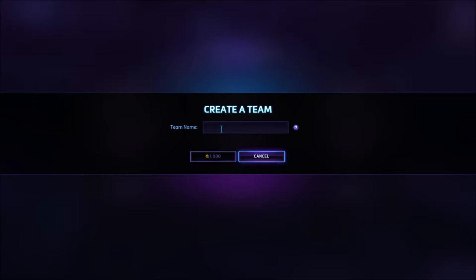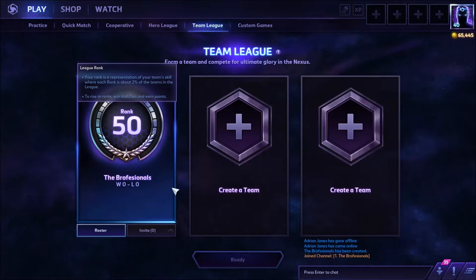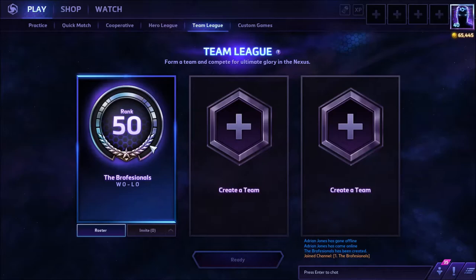I'm going to walk you through the process of creating a team. Team name — let's call it 'The Brofessionals.' You've got to pay a thousand gold. Valid names can be two to twenty-four characters long, with certain letters, numbers, and single spaces between words.